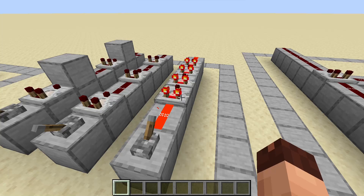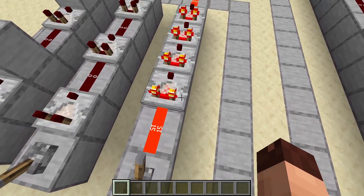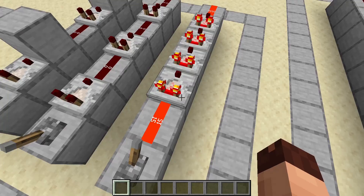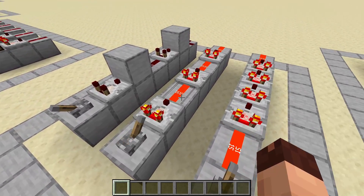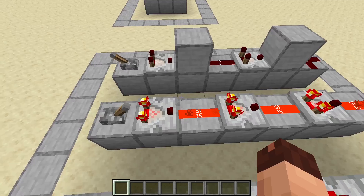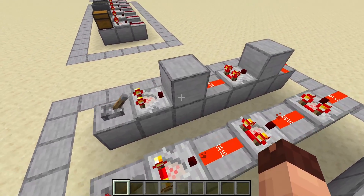Since the comparator gives out the same signal strength in front as it gets from the back, we can save a certain signal strength. For that we can just chain the comparators like this. Or we can place a redstone dust every other block. You can also use a setup like this to save resources, since the comparator can send a signal through a solid block just like the repeater.